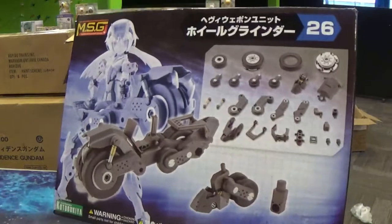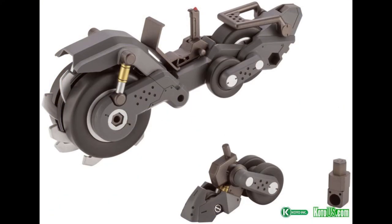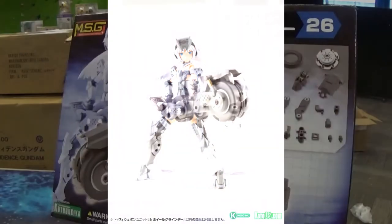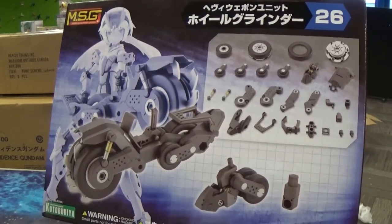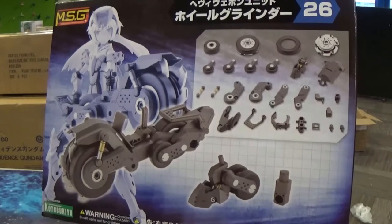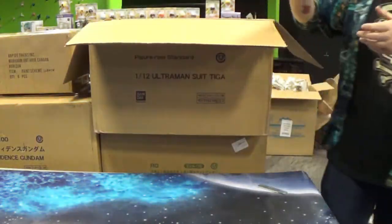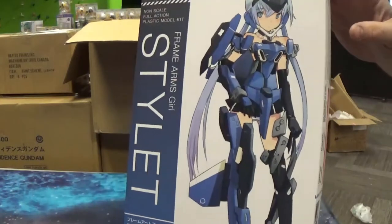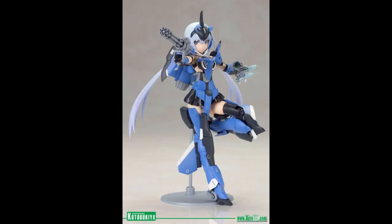Here's another option parts set — this is just like a crazy chainsaw thing. But I think you can also equip it in a way where it becomes like Heelys for your robots. Here is the Stylet Frame Arms Girl, which is kind of a classic Frame Arms Girl.